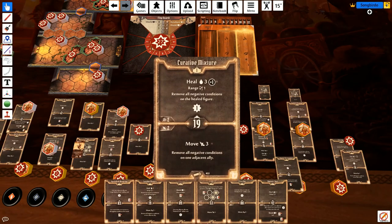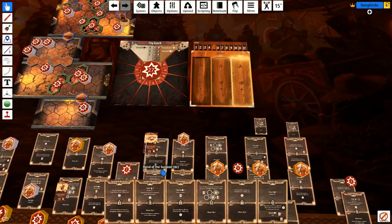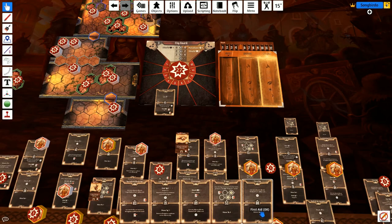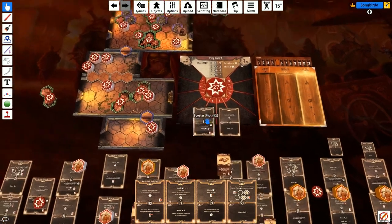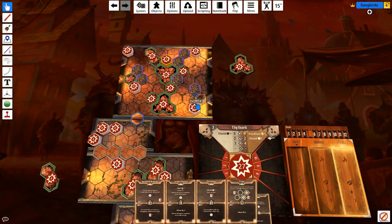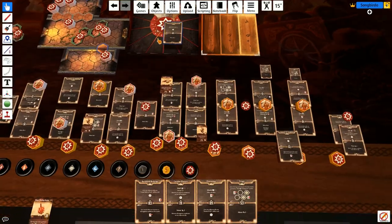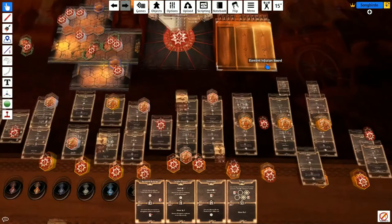Now we're going to heal and then move with the med pack. This is where the jumping boots come into play — we really need it. So we're healing and moving 1, 2, 3, 4. The reason why I long rested there is because it would take two turns to get around, so you might as well long rest and save the cards. Which means the guard now ticks down. The guard almost died.